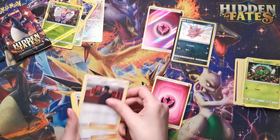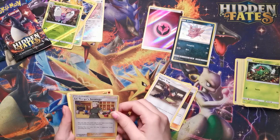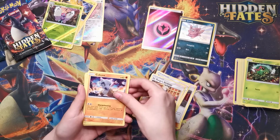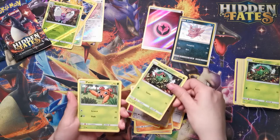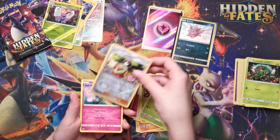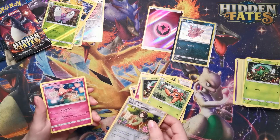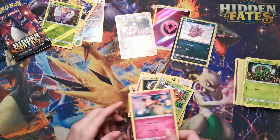Giovanni's Exile, Koga's Trap, Lieutenant Surge, Lieutenant Surge's Strategy, Cubone, Jigglypuff, Eevee, Caterpie, Paris, Erica's Hospitality, and Mr. Mime — yes! We got it! Woohoo, perfect!